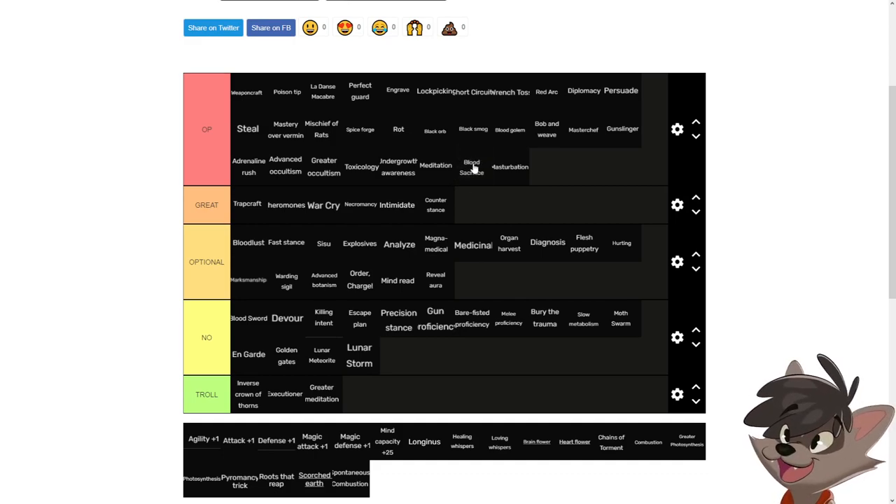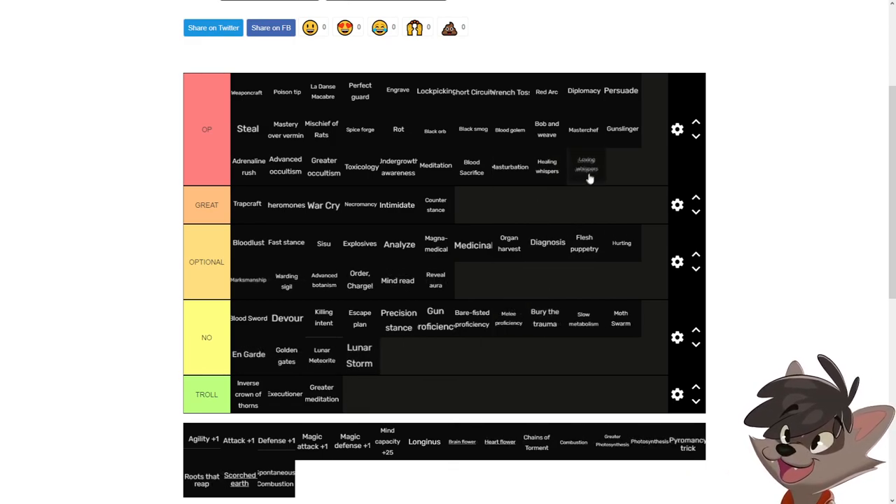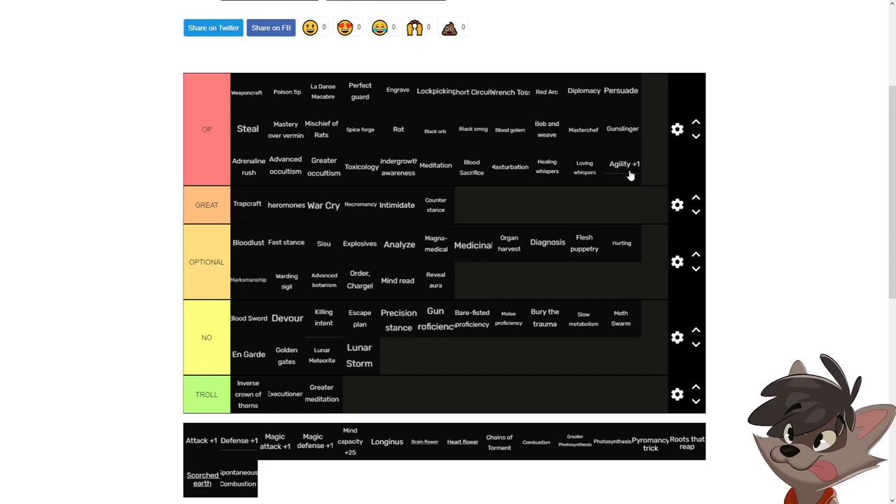Masturbation is good for the same reason as blood sacrifice — it gets you one point in Grogoroth each time you use it. With blood sacrifice you can heal right away and do it again and again, while masturbation can only be done once on Sylvean circles. The reason it's good is because of healing whispers and loving whispers — being able to heal your whole team or yourself at the cost of only mind, which you can recover by going afk or smoking, is very important in this game.